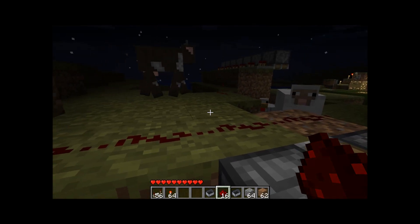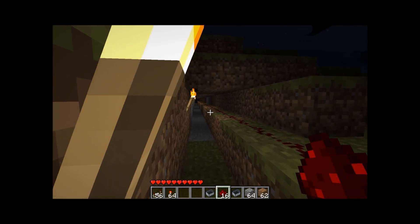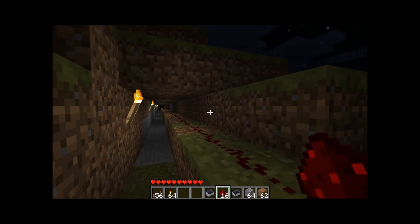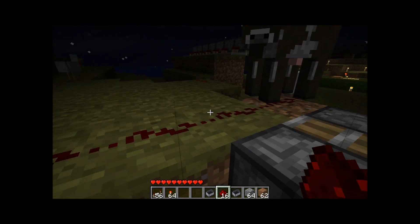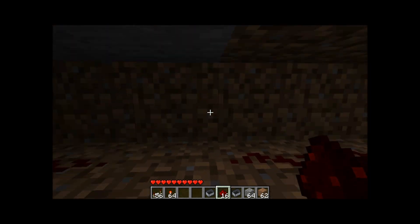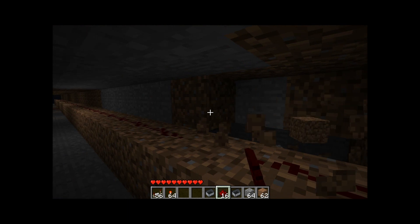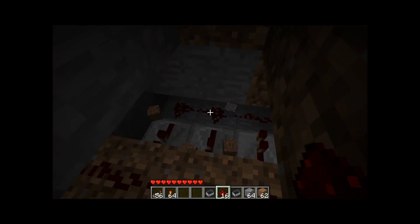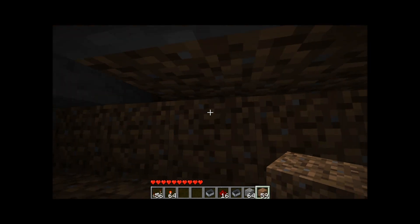Hey guys, Zombie Brian here. I made the Piston monorail in a 2x2 cave, thanks to the help of SkylinerW's repeaters, which can easily be concealed like this, and then you just cover them over with dirt and they still work.